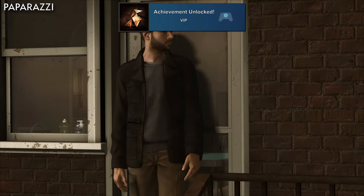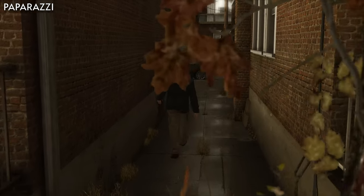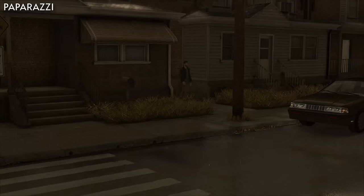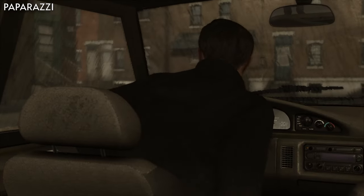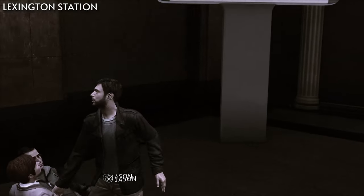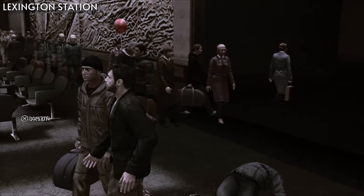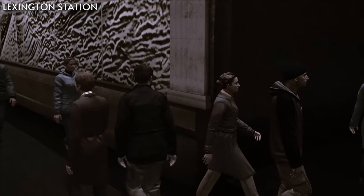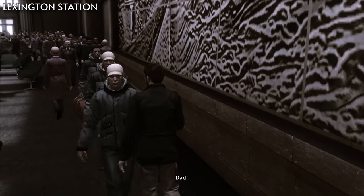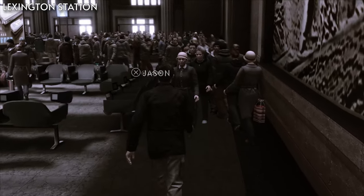VIP is for leaving home without being spotted by journalists in the chapter Paparazzi. In order to do this, you'll need to leave through the back door in the kitchen, go around back, and up to your car without getting too close to the paparazzi. For Agoraphobia, you'll need to knock down at least 50 people in the chapter Lexington Station. Once time stops and you have to follow Jason, hit as many people as you can, and try to go through the densest parts of the crowds.